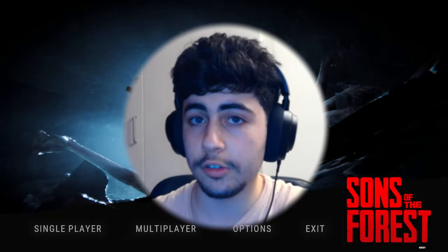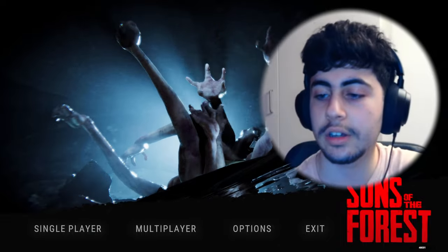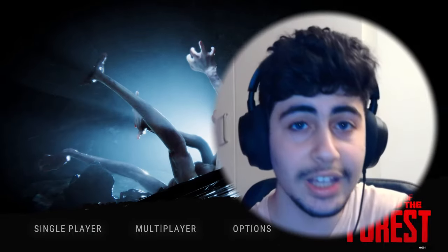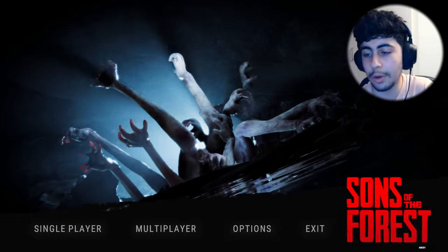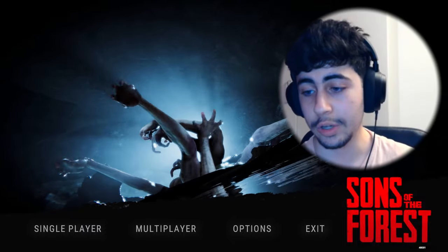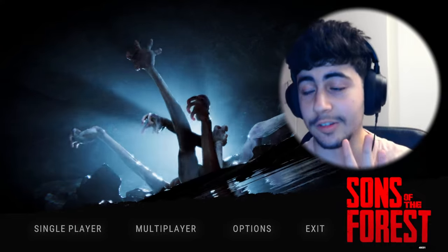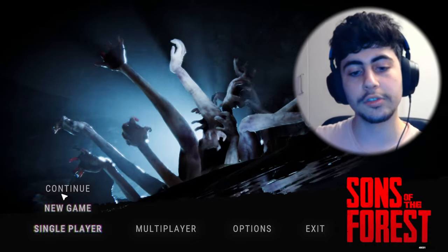Welcome back, you guys, to some more Sons of the Forest. Welcome back to part four. Today on the agenda, we are going to be finding the knife five. I thought they removed it — I didn't know it's still in the game — but whatever. The main objective of this video is to explore three caves: find the rope gun, then find the rebreather, and then find the shovel. That's the objective for today. I hope you guys are having a good day. I'm just gonna load this game, and here we go!